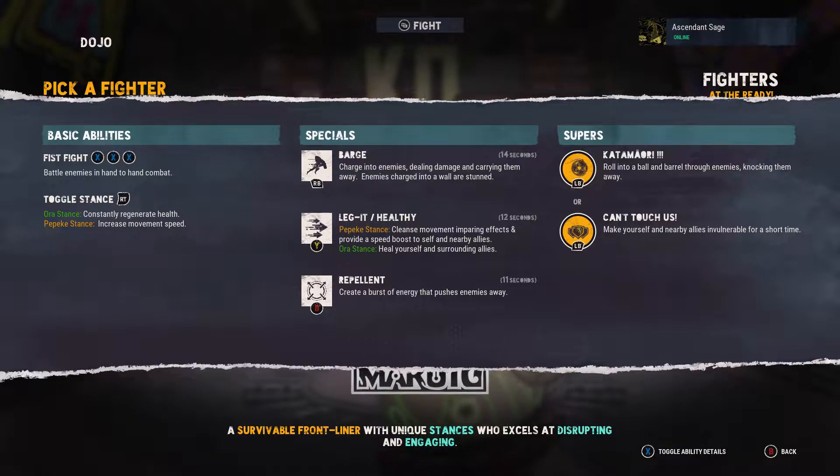Those are two hidden attacks that he has. His passive is toggle stance, where you can change from regeneration to a speed boost. Aura stance constantly regenerates health, and PK stance gives increased movement speed. That's his passive.